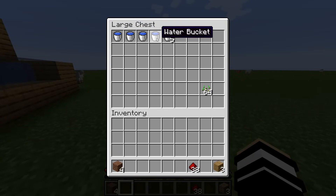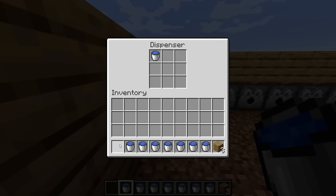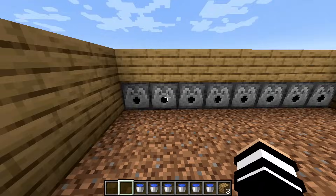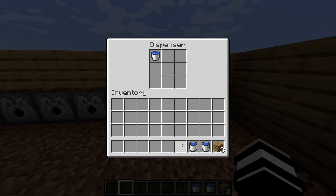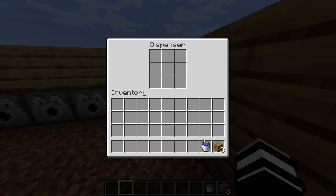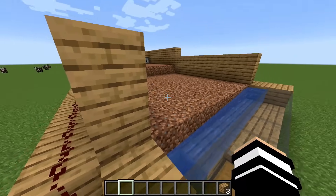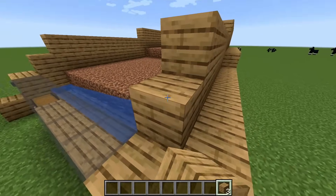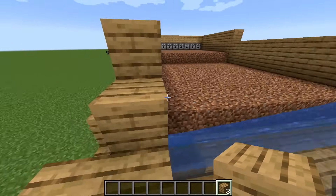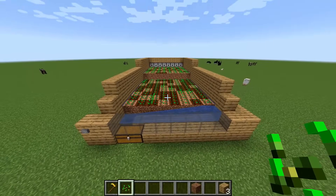Grab your water buckets — you need to fill up all eight water buckets. Place one in each dispenser so every dispenser is full of water. If you want to make it look nicer, put a piece of wood on each side.